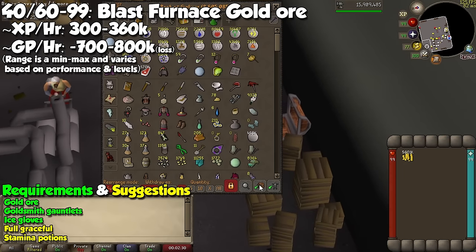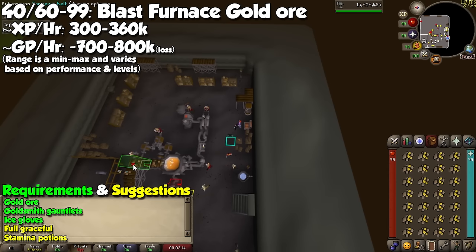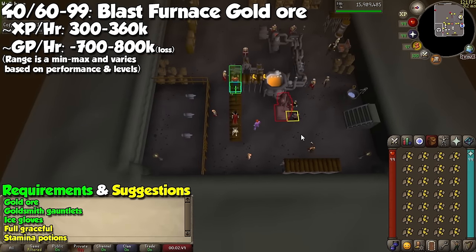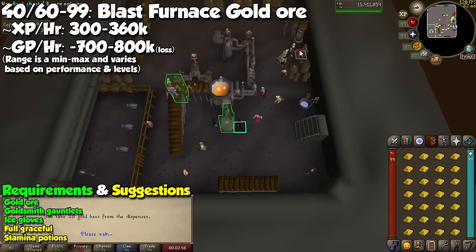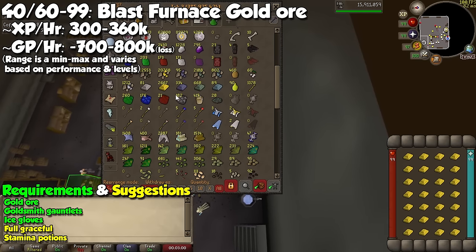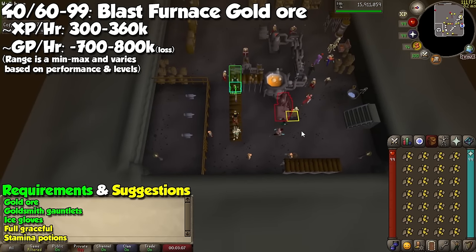After equipping all your gear and paying the operator by either talking to him or depositing cash in the pouch, sip a dose of stamina potion and grab a full inventory of gold ore. Click on the conveyor belt west of the furnace, and make sure you have your Goldsmith Gauntlets equipped. As soon as you see the XP drop on the screen, quickly equip your Ice Gloves, click on the dispenser south of the furnace, and press spacebar to take all your gold bars. Once that's done, go to the bank, deposit your gold bars, grab more gold ore, and repeat until your target level.